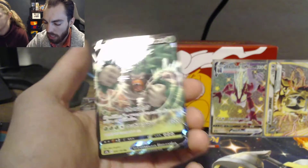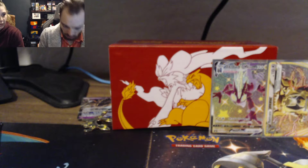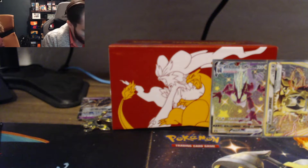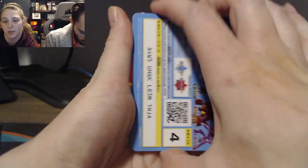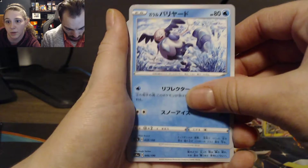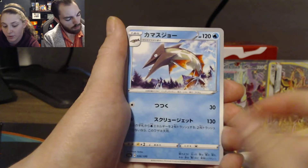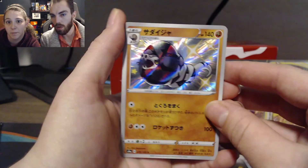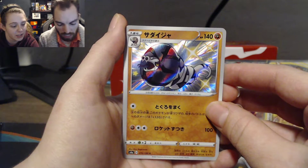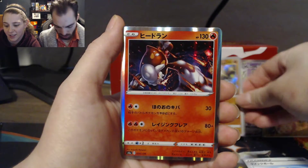So that trick did work — that card was in the Reverse Holo spot. Now opening another Japanese pack. I can't remember any of the Pokemon names — there's Dewott... and oh! Another Shiny! A Shiny Sandaconda — I knew it was Sand something. And a Crobat V too. There's also a Shiny Crobat in this set. You've got two Shinies now — definitely the better pulls so far.